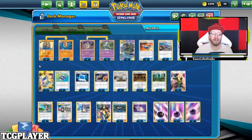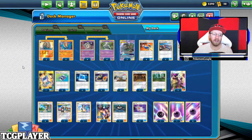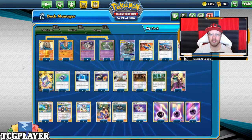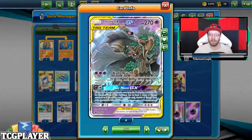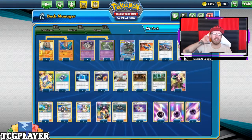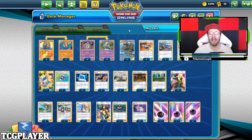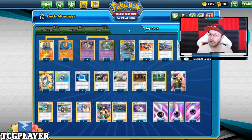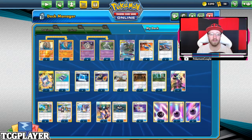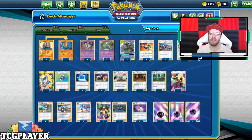We have a line of two Omastar and Omanyte, and we have a nice four-four line of Duskull and Dusclops. Two finishers which are Trevenant and Dusknoir. You might say this is a bad idea, but actually yesterday on stream we won many games with this deck. It does need a specific setup and specific circumstances, but once you can hit everything, it just works and you win games.